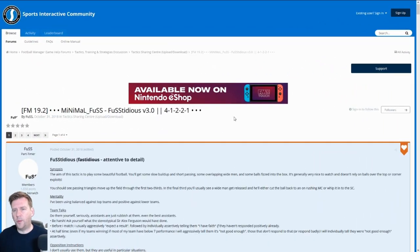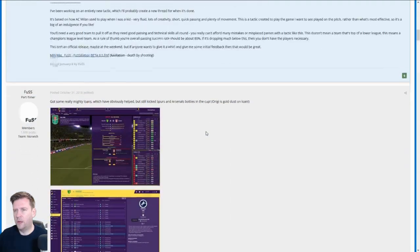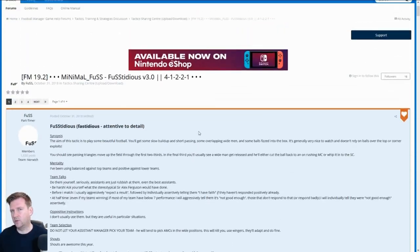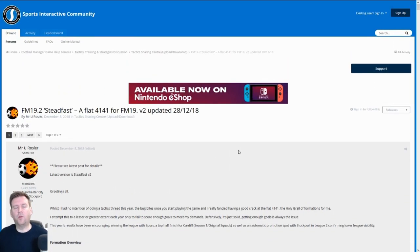Tactic number two is by Fustidious, also known as Minimal Fuss — a regular poster on this particular forum. I'm using the stable version, version two. All the links to the tactics will be in the description. Minimal Fuss, Fustidious, version two — the 4-1-2-2-1 formation. Tactic number three is by Rossler, who is another brilliant technician and a regular poster on the forums.